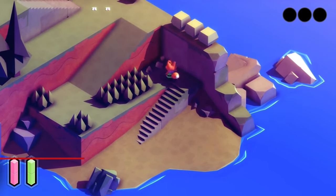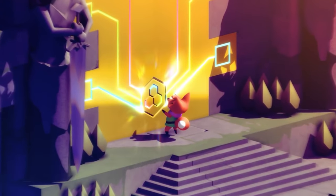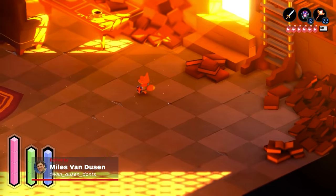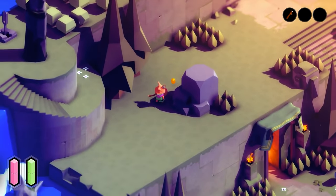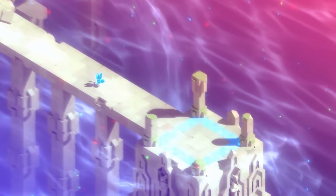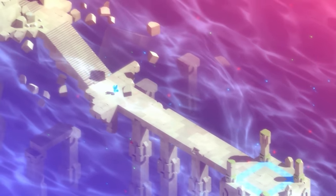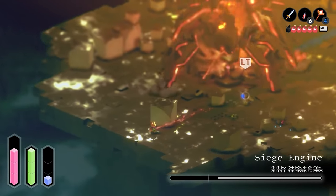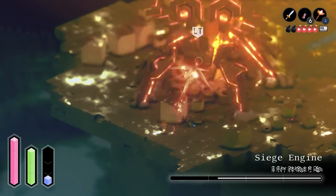Don't let Tunic's first-glance charm fool you. Actually, never mind — go ahead and enjoy that charm. It's a gorgeous game with a colorful, almost Link's Awakening-esque art style, beautifully serene music, and an adorable sword-wielding fox for a protagonist. Enjoy it, because even though Tunic may look like a simplistic, isometric action-adventure that draws clear inspiration from the early Legend of Zelda games, it is, in reality, a decidedly hardcore experience that will fiercely test both your mind and your combat abilities.